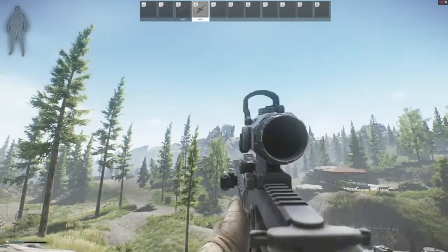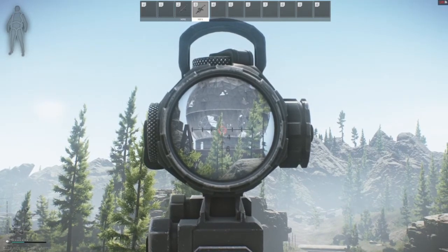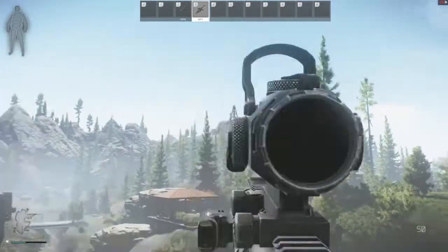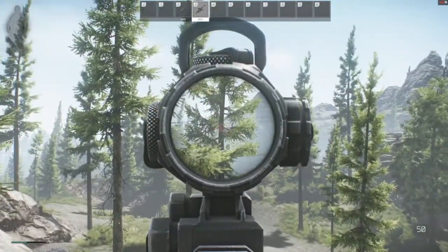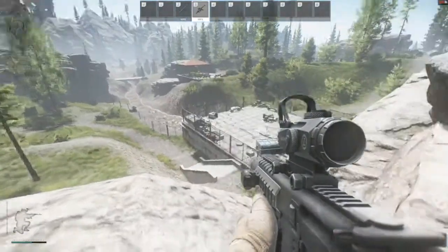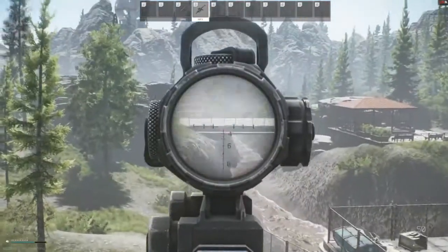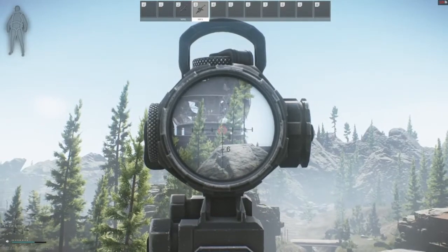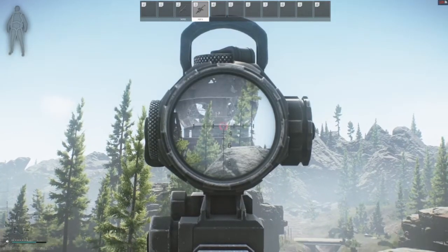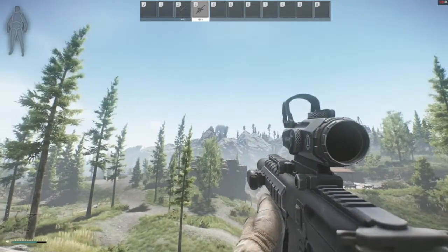There is the globe I was just standing on on the Reserve map. Here's the gazebo I pointed out, there's the power line, and then there's another power line over yonder — but this is a hundred percent connected. Now, on Shoreline, Rock Passage is north. On Reserve, the globe is north. So it's a little conflicted, because it should be south.